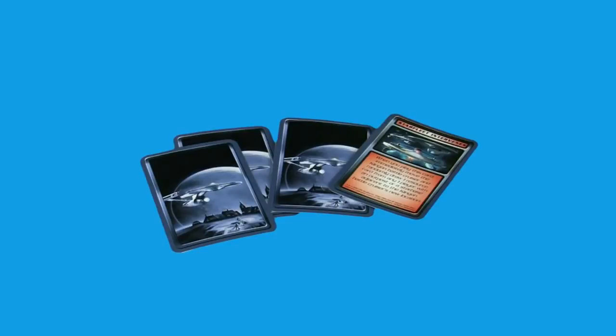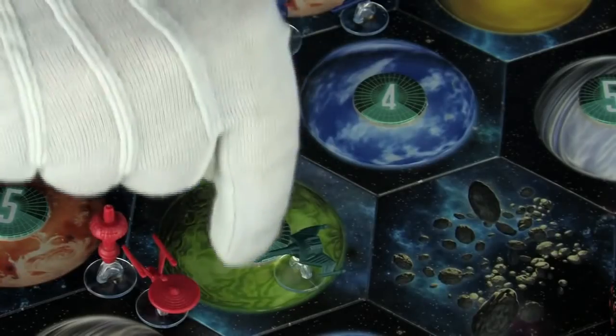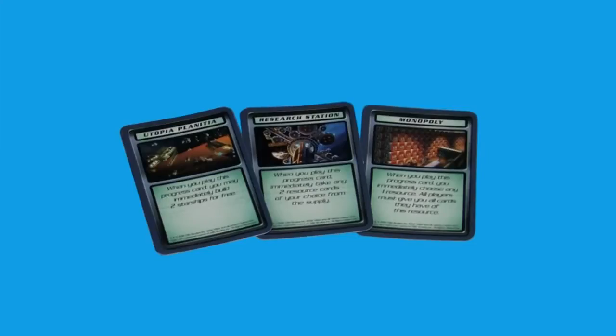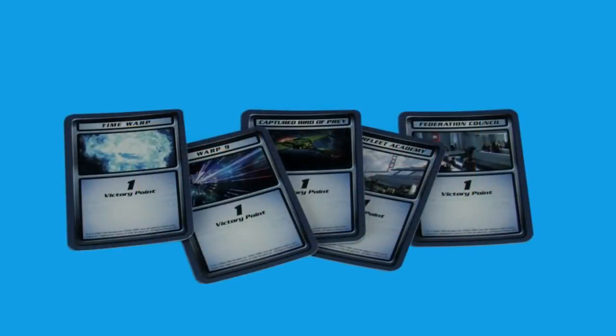Most of the development cards say Starfleet Intervenes. When you play a Starfleet Intervenes card, you may move the Klingon ship to a new planet, stealing a resource as normal. Playing a Progress card gives you some sort of immediate special effect, such as extra starships, extra resource cards, or even stealing resources from the other players. A few development cards give you victory points — just keep them hidden until you have enough points to win the game. These cards represent important people or discoveries, such as captured enemy ships or even a time warp.